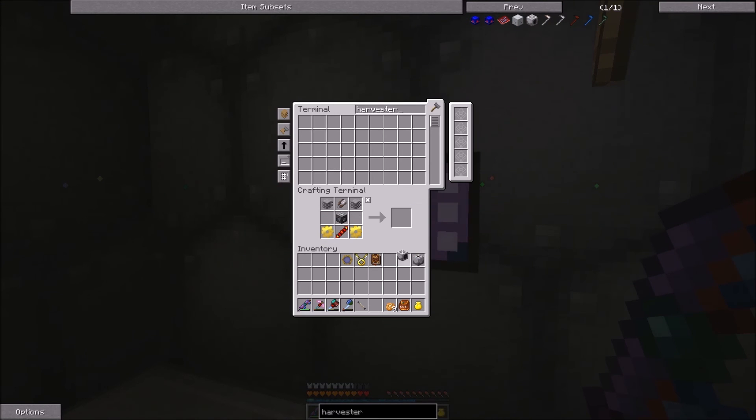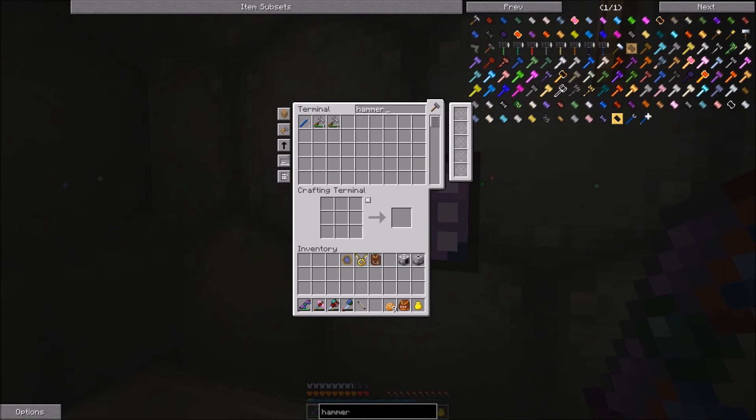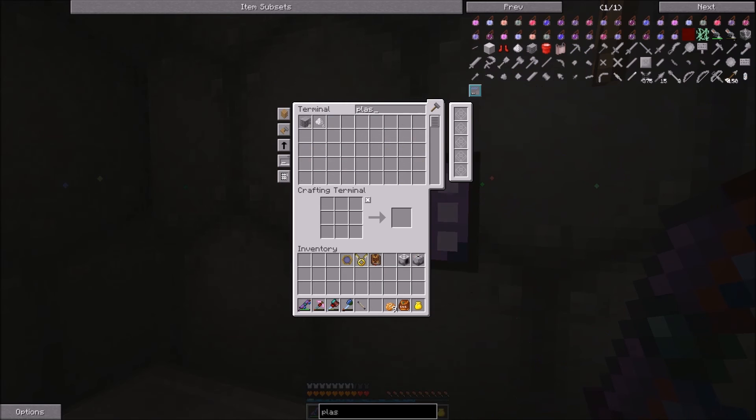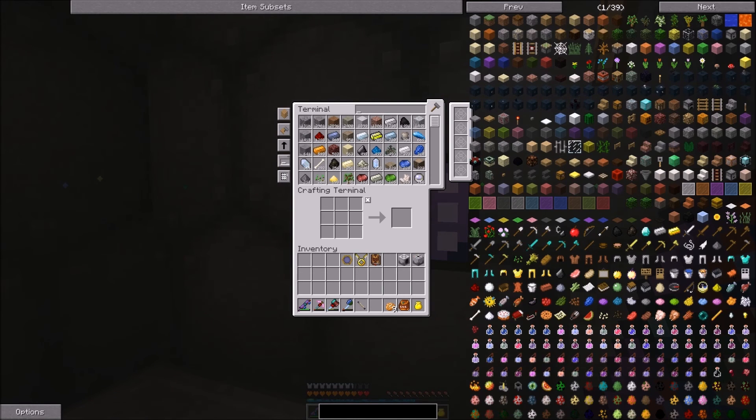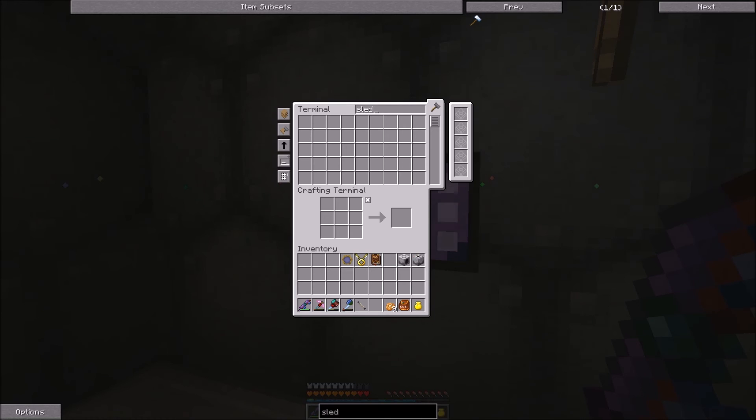Yay! Now we just need a hammer — that's a certain kind of hammer. A plastic hammer? No. A sledge hammer, that's what it is. The precision sledge hammer.